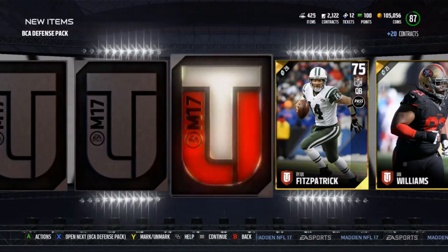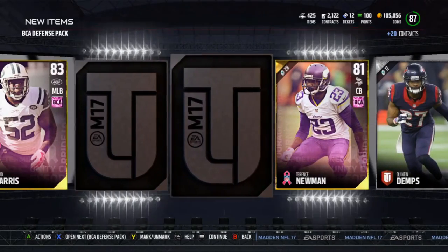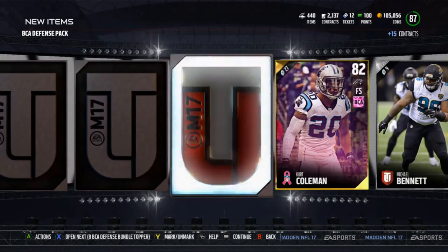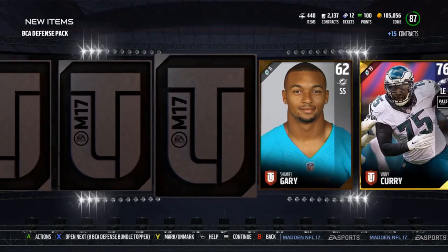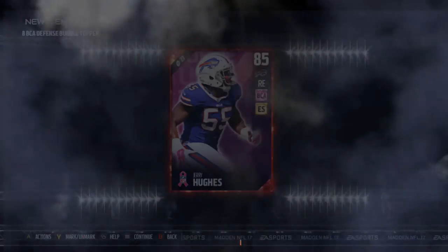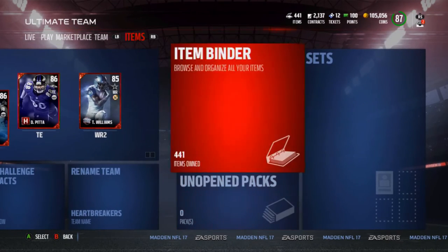It wasn't a BCA elite — I was expecting one since you're guaranteed four BCAs in this bundle. But we got Terrell Suggs, so not the worst thing. Starting out the backs with David Harris, Jaleel Adai... we're almost out of BCA pulls already. Ryan Fitzpatrick. No elite here. Down to one pack left — I got my elite that I asked for, even though I was hoping for something more valuable. Kurt Coleman, Terrence Newman, Benny Curry, David Harris, and the final card is Nick Fairly. The bundle topper — hoping for Eric Berry — and it's Jerry Hughes. Going for like 20k, so the one worth the least.